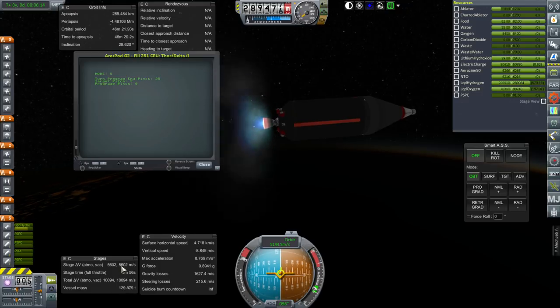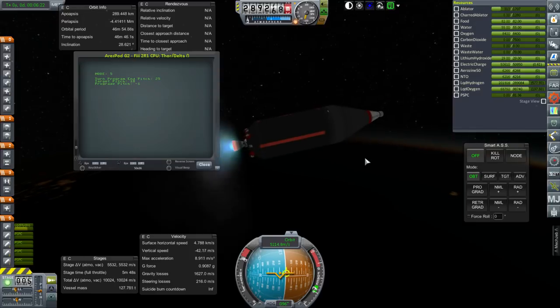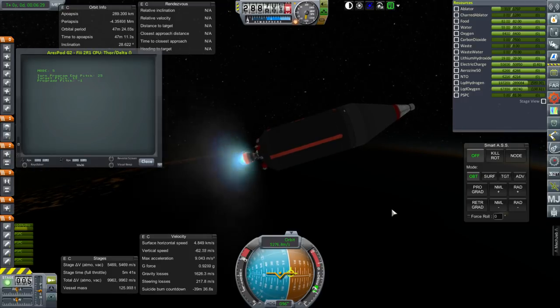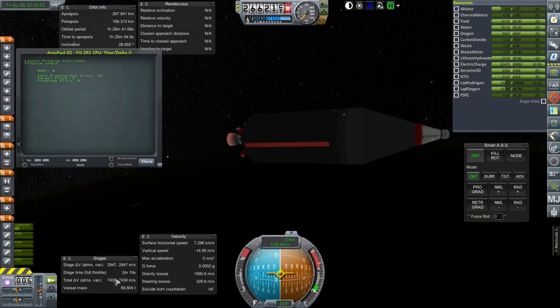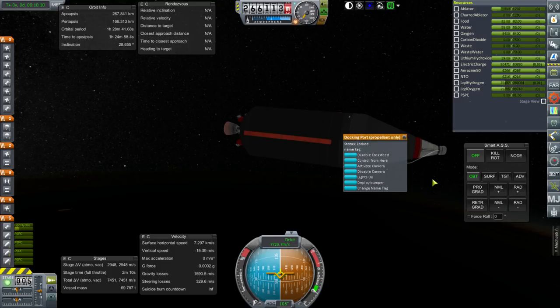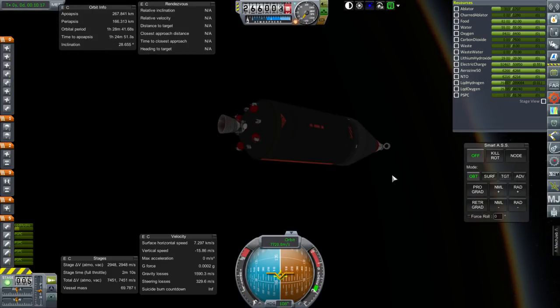I think this delta-V reading is incorrect because the velocity is going up much faster than that's going down — I've encountered this before. We are starting to go down but that's fine, our apoapsis is too high anyway. We're in orbit, but it's still less delta-V than I would like: 2,947 m/s. I'm not entirely sure what to do except just have it head on its way, and maybe use a tanker to refuel it once it gets there.